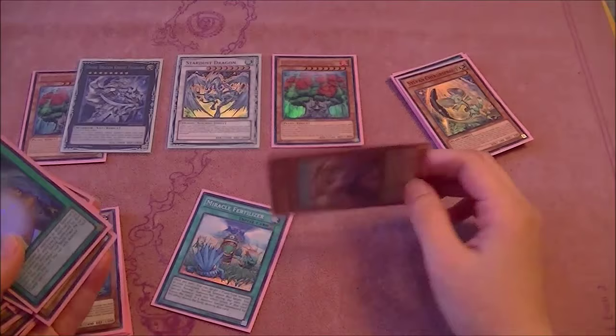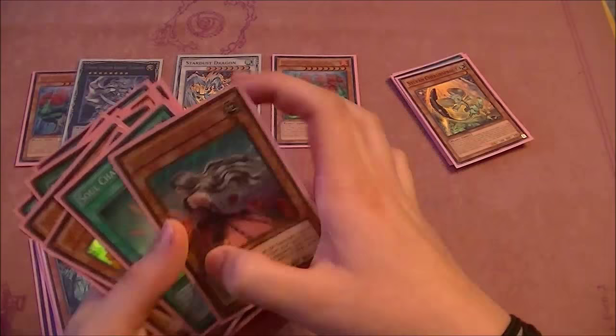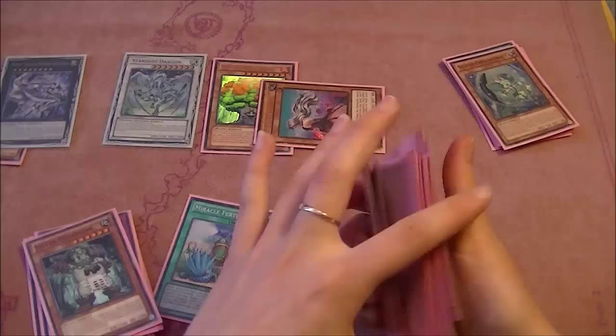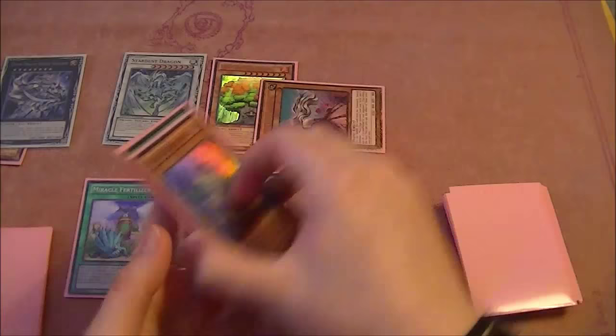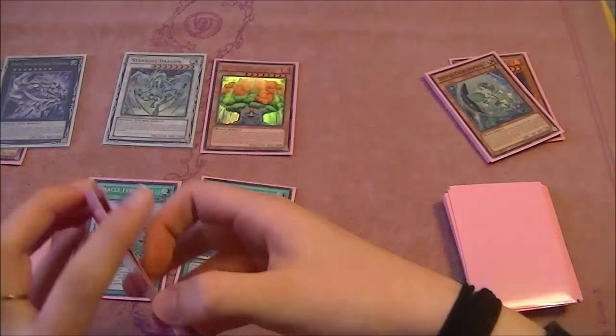It doesn't matter because we have the fertilizer in hand anyway. I'm gonna get back the rose lover simply because it then makes our hand very live even if we miracle fertilizer. I'm gonna shovel through this deck. We can't normal summon, but I'm still gonna miracle fertilizer and I think I will go for the glow bulb, simply because we'll be going plus one off the formula we're going to make anyway, and we get to make shooting star dragon — which is really nice. We just drew into a charity and the deck's quite thin by now.